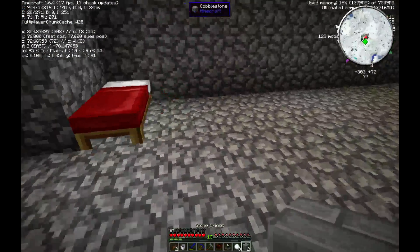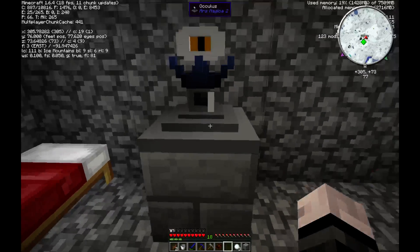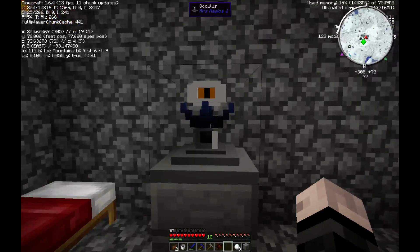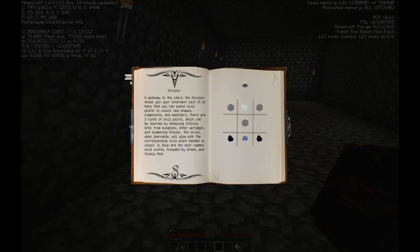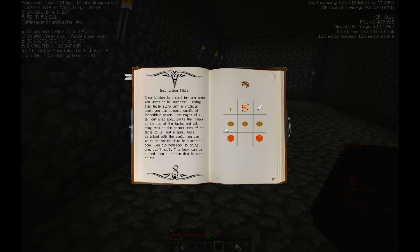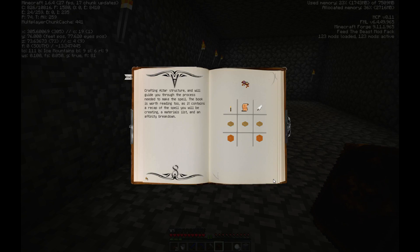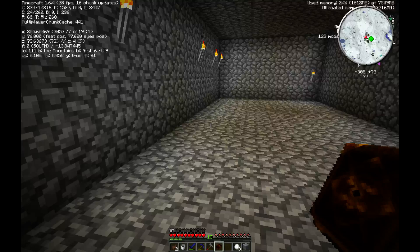Let's put that down somewhere and let's put stuff on — let's have it up, staring at me. Producing the Oculus has unlocked something new — it has unlocked the inscription table, which needs a spell parchment, which needs paper and sticks.